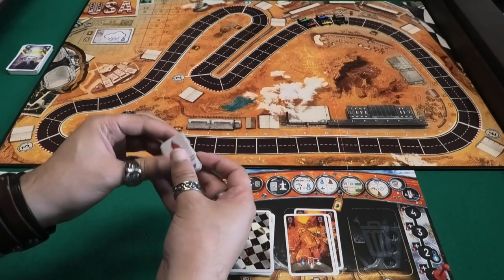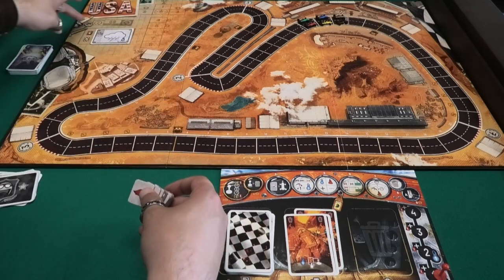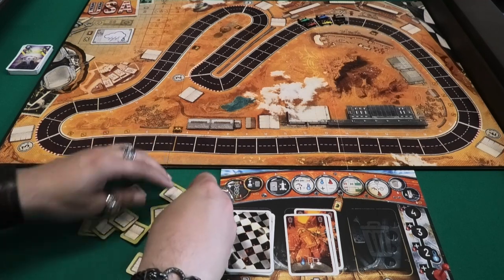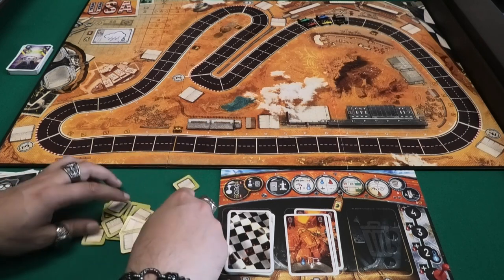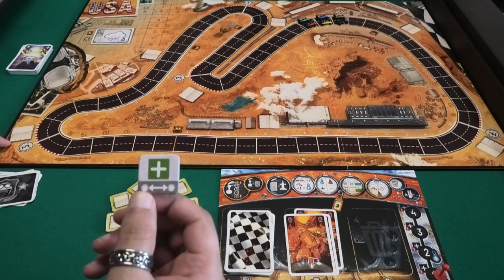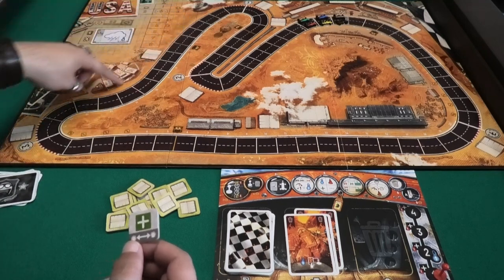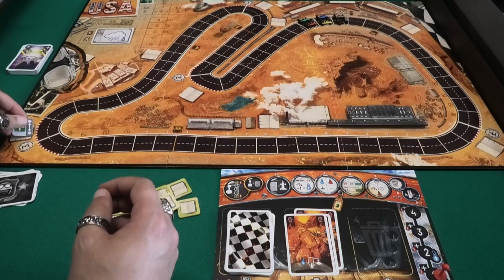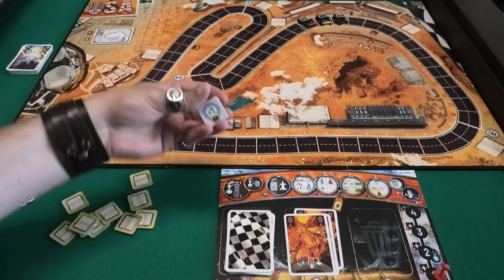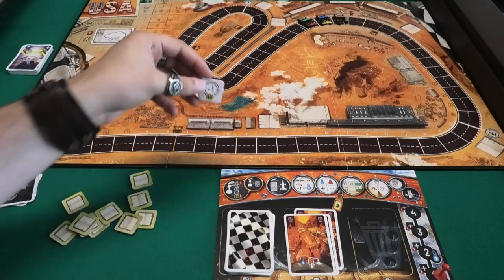Then we're going to add the road condition tokens. There will be various effects. There are four corners on this track and we're going to race two rounds. We shuffle these and put one at each corner at the booklet sign. The first one says between this corner and the next corner, all this way, you don't have to pay a heat to do a boost — so that's kind of nice. Then the next corner will have plus one, so it goes from max speed three to max speed four.